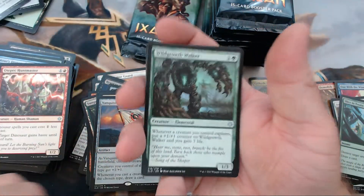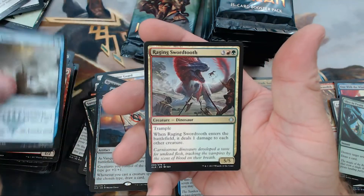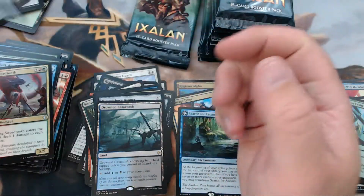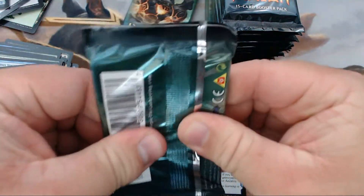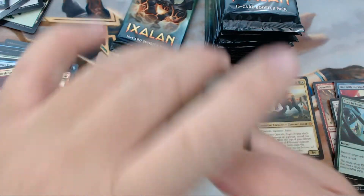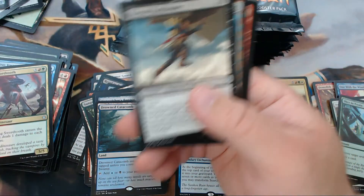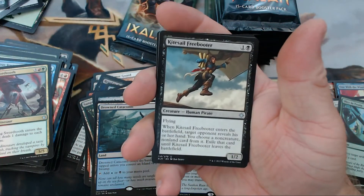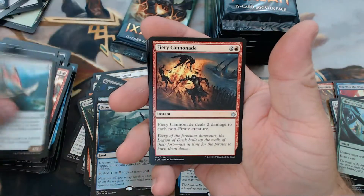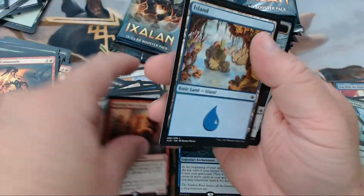We have Wild Growth Walker, Perilous Voyage, Raging Swordtooth, and our rare is Drowned Catacomb. Getting a pull up on the controls for this box here because it is not going well. Kite-Sail Freebooter, Sleek Schooner, Fiery Cannonade, and our rare is Burning Sun's Avatar.